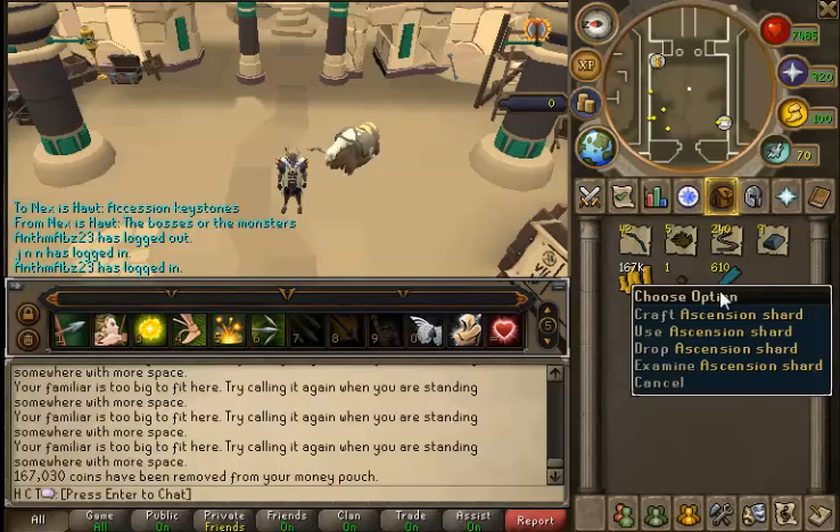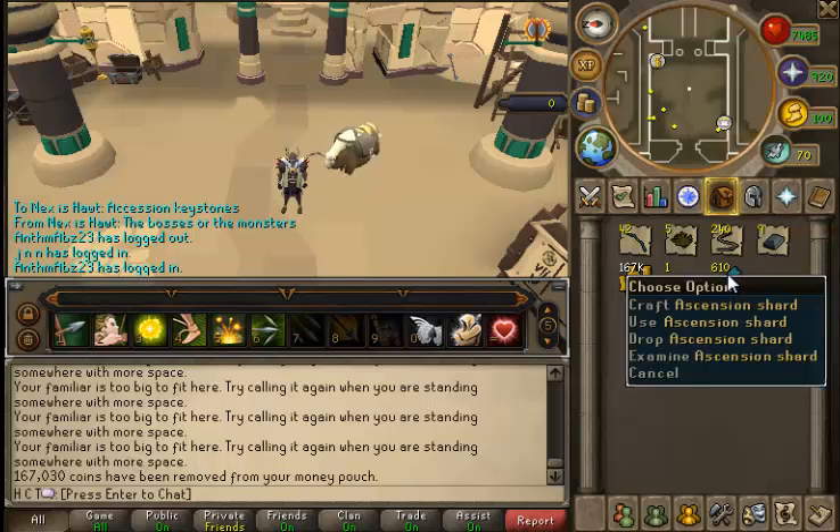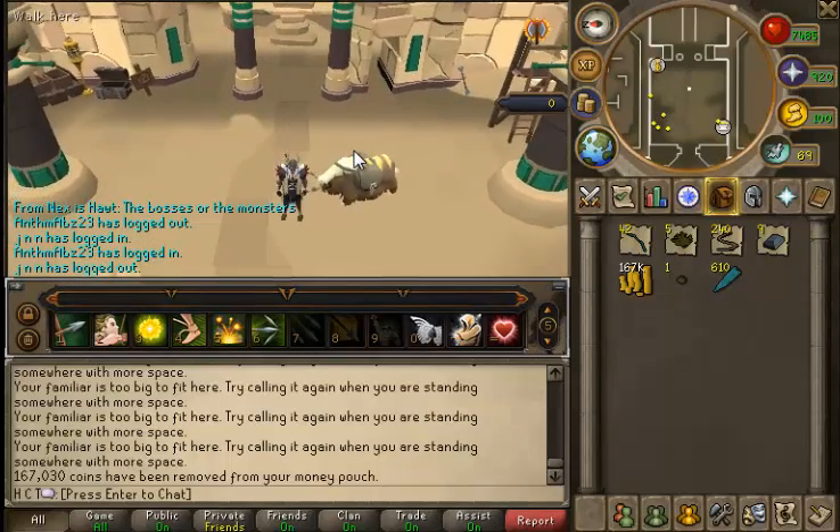We decided to have a look at what loot you could actually get. The ascension shards count isn't accurate because I used some of those before recording, so I've actually only got around 320 ascension shards. I hope this gives some insight as to what you're going to be getting from the boss. The drop log will be in the description so you can see what kind of drops you're looking at. Overall it's going to be decent once you don't have to pay for the keys.